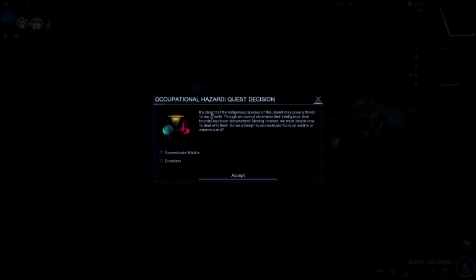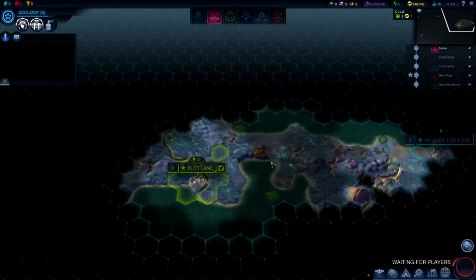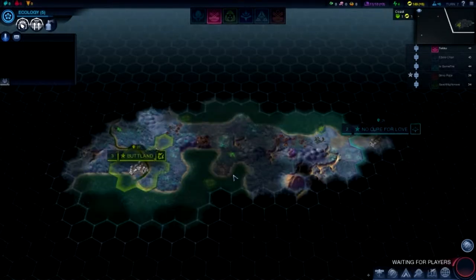It's clear that the indigenous species of this planet may pose a threat to our growth. Though we cannot determine their intelligence, their hostility has been documented. Moving forward, we must decide how to deal with them — do we attempt to domesticate the local wildlife or exterminate it? Fuck 'em up! There are three different affinities in this: Purity, Harmony, and Supremacy.